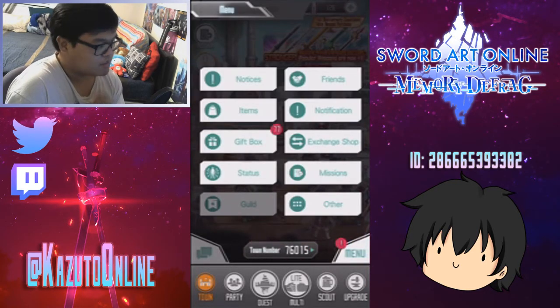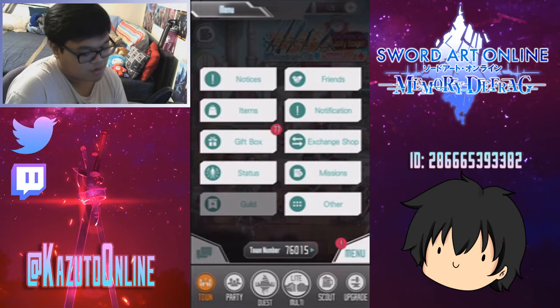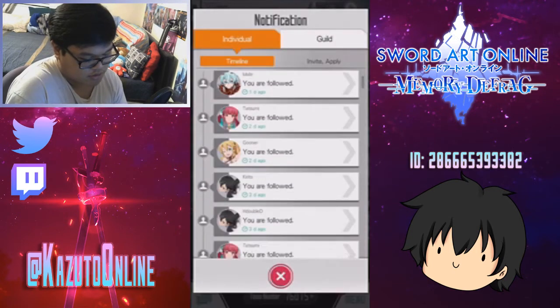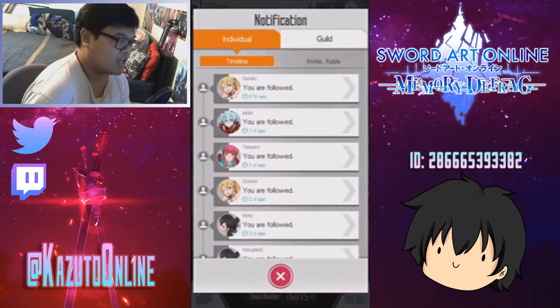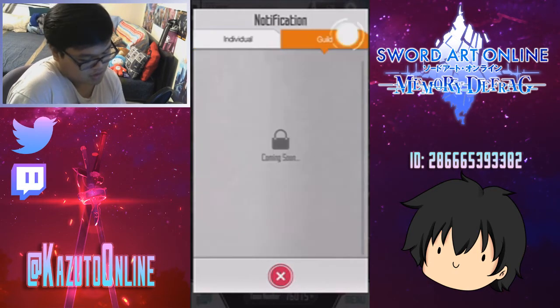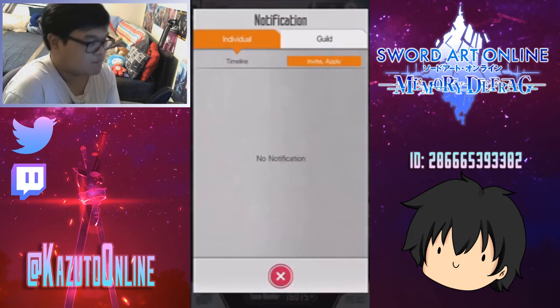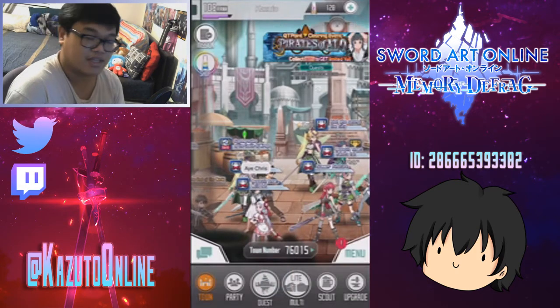The guilds are not out yet. Not sure when that's coming out, but if you updated your Sword Art Online Memory Defrag game, we have notices now for individual — we can see like who followed us and all, and that's pretty cool. We'll also get notifications for guilds, so that's pretty cool. We got invite and apply probably for guilds. When those are coming out, I still don't know.